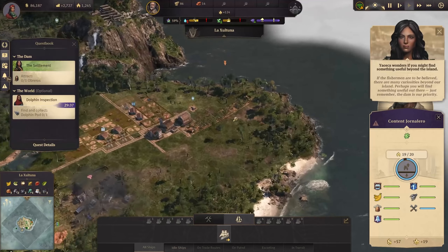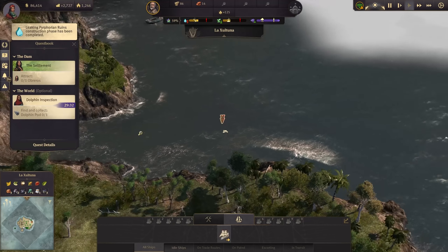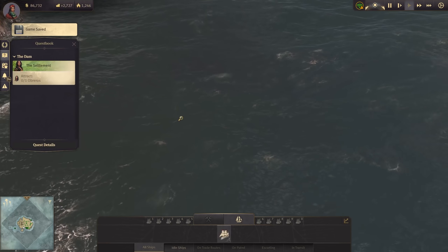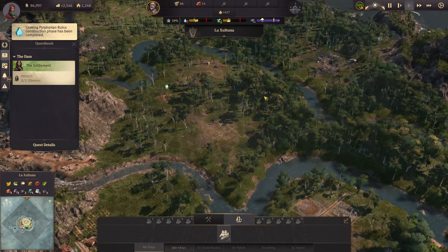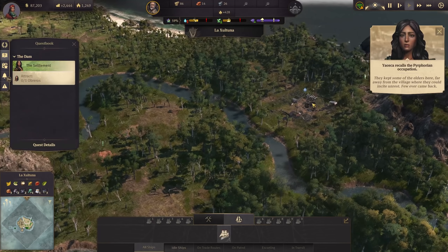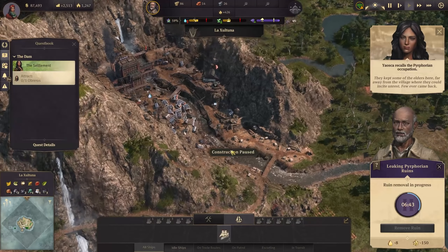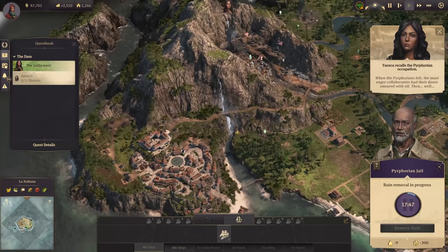It's not getting to 100% there. Where are the dolphins? There they are. It's a pickup quest - I need to click on them. There it is. We also cleared the next ruin - these two here. This feels good. Steel beams. Water quality is still dropping hard.